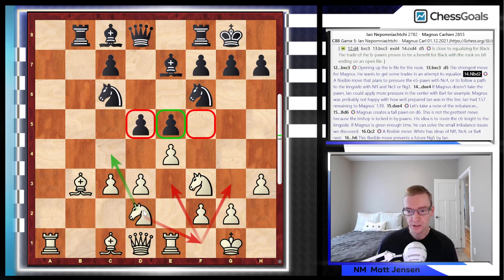We see knight b to d2, a flexible move by Jan. This knight can head to c4, hitting the pawn on e5, and it can also head to f1 followed by g3 or e3, which hits some important squares in the black camp on the light squares — the d5 and f5 squares. So there are a lot of different plans for this knight; Jan is staying very flexible.